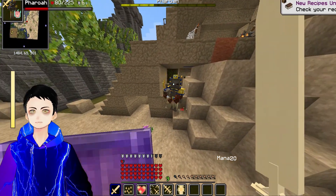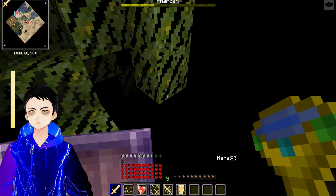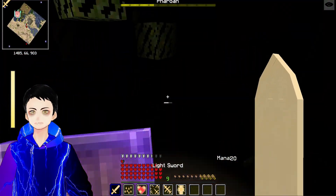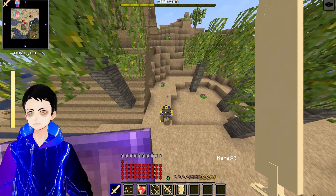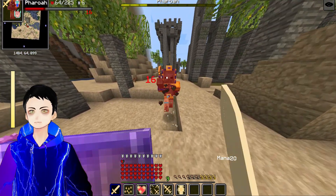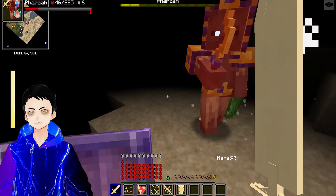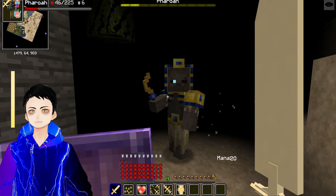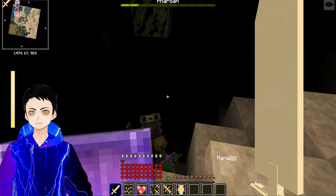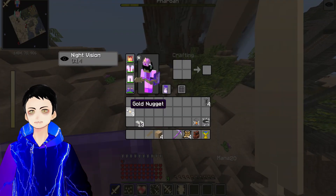Here's the feral. It blinds me and does half a heart of damage, plus a swollenness effect — but that doesn't matter to me. I have my mana shield and mana-boosting fists active. Interestingly, it seems to actually be taking damage from hitting me, and the mummies can't damage me at all.